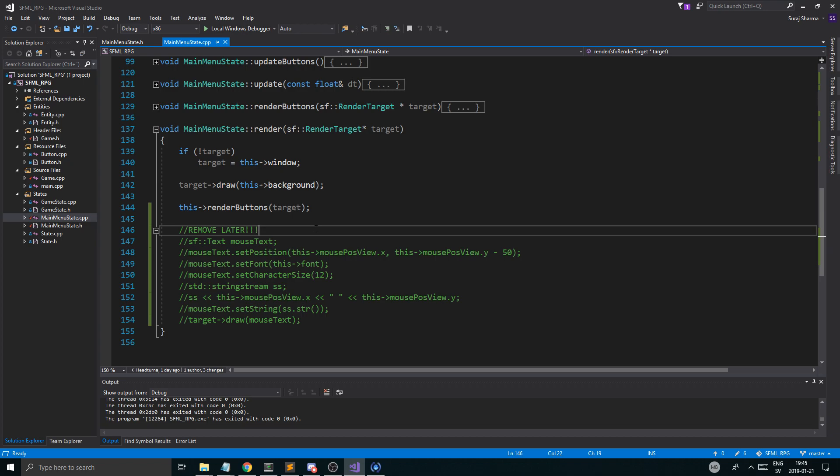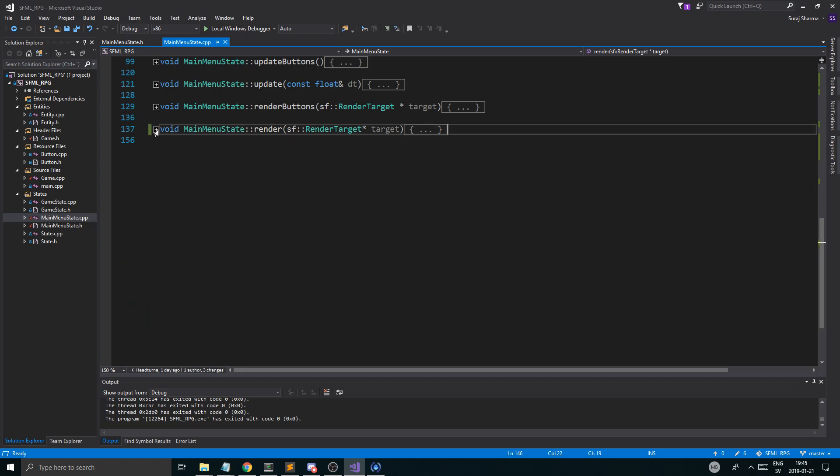Thank you so much for watching. Hope you learned something, hope that was fun. We will — I promise — get into more gameplay soon. I just want to make sure the main menu kind of works — we can set the window settings a little bit, some engine stuff, and then we'll get into moving the character a little nicer — animations, sprites, all that stuff. So we're going to make sure all that works. Thanks for watching, check out the description box as always, and just take care. Keep working hard. I'll see you guys and girls in the next one. Bye-bye.